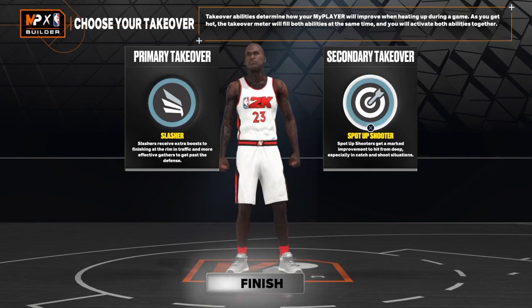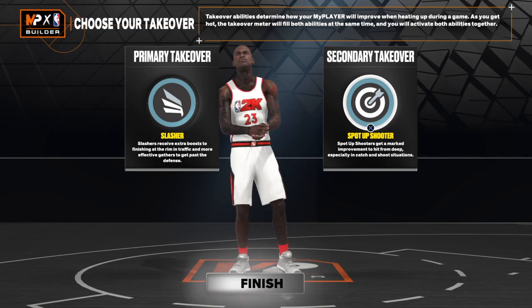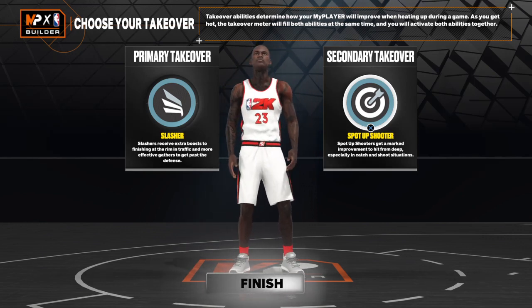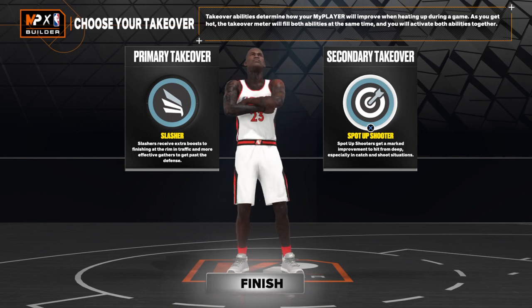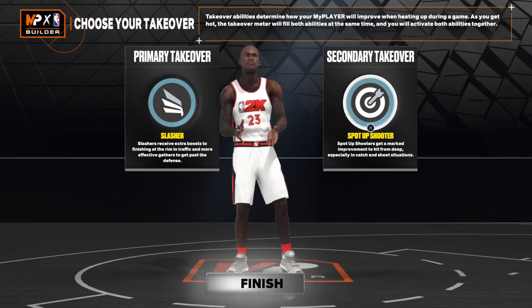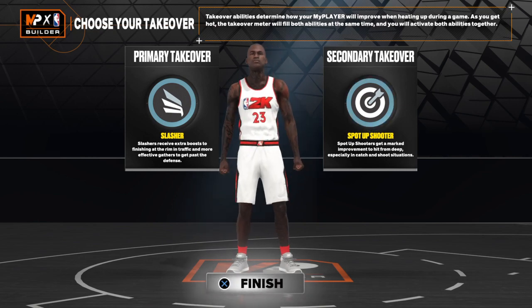Okay, sharpshooter helps you shoot from a far distance. So your shot is going to turn into a 80 something — that's going to increase. Your slasher is going to help you increase also. So you're going to hit the finish button.